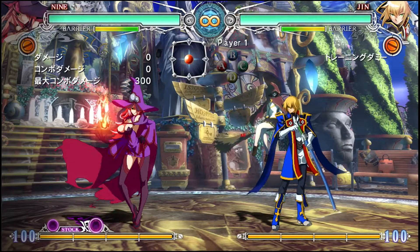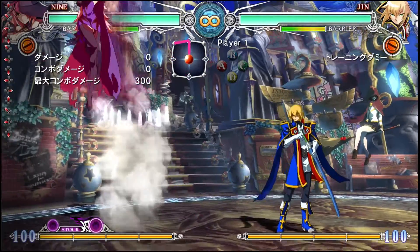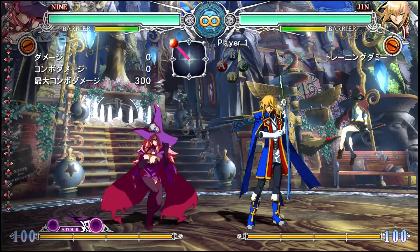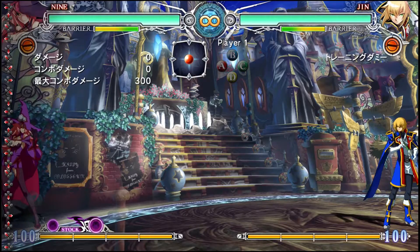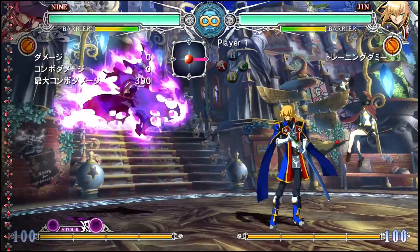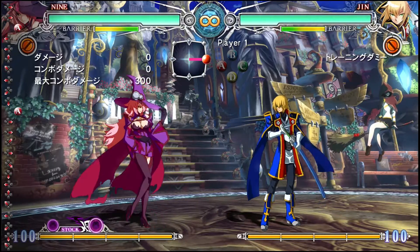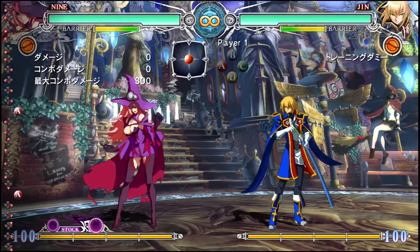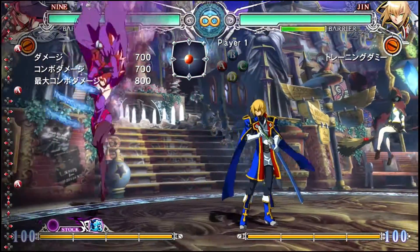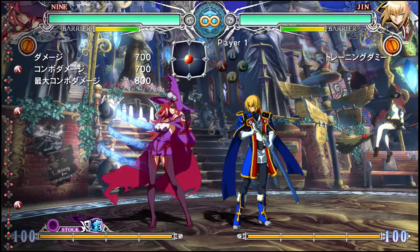Moving on to her jump - while most people when they jump forward cover a little bit of space, Nine's jump is very, very horizontal. She covers a great amount of space with her forward jump, and her back jump covers a pretty decent amount of space - definitely more than anybody else's. That's mostly because of her lack of mobility; they kind of want her to get across the screen almost as fast as everybody else without getting rid of her core gameplay elements. Use her teleports as you see fit - there's a lot to her teleport system that you're going to have to discover on your own or through research, as those things can only be learned through actual usage.